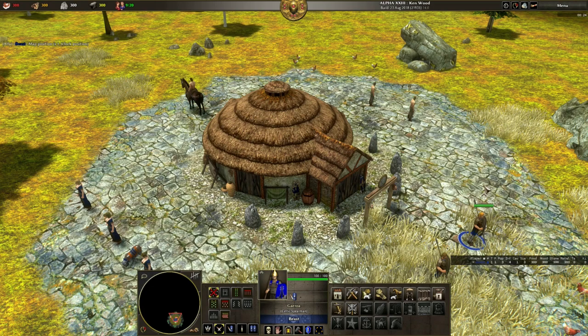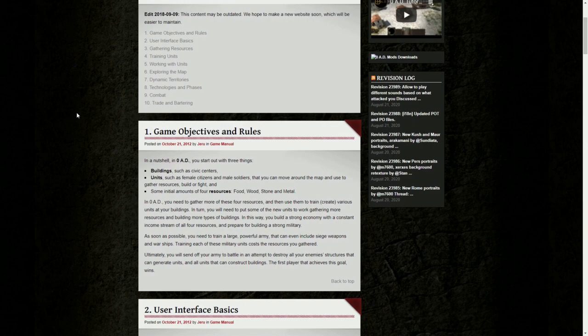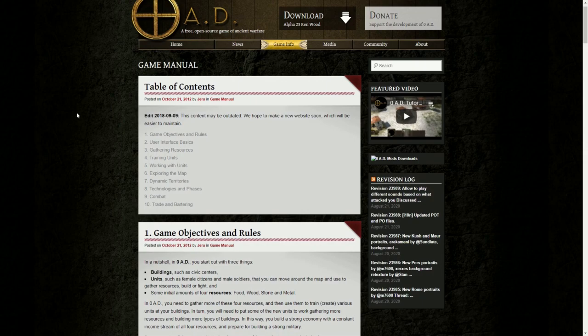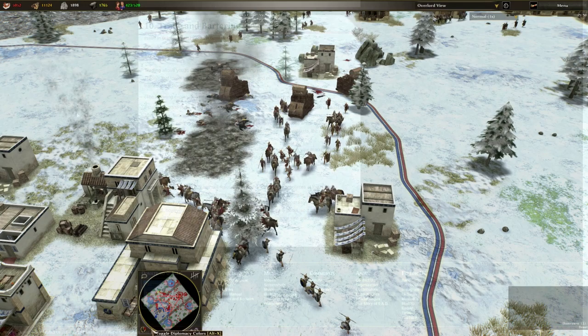Recently started playing Zero AD? In this tutorial I'm going to share three simple tips with you that you might possibly have missed whilst learning the basic controls and functions within the game. All of these are documented to some degree in the official Zero AD manual but their apparent relevance might not be obvious to the beginner. I know because I missed most of them when I first started playing and I'm seeing lots of new players making the same mistakes.